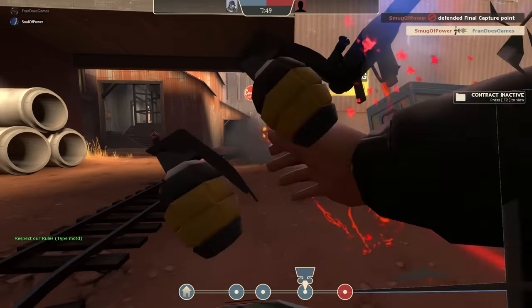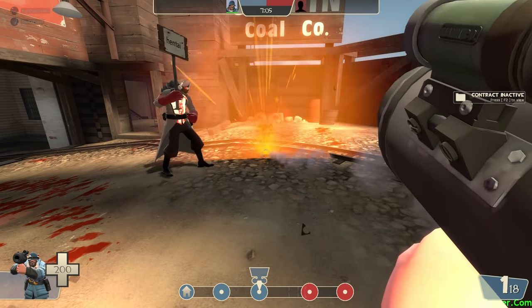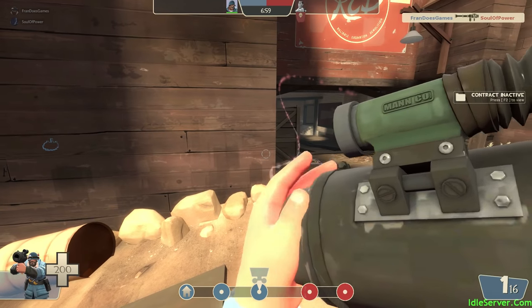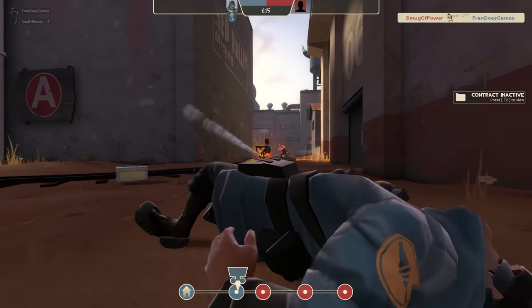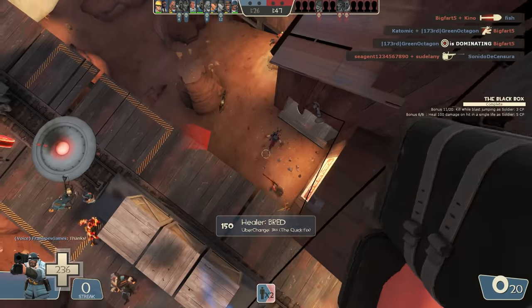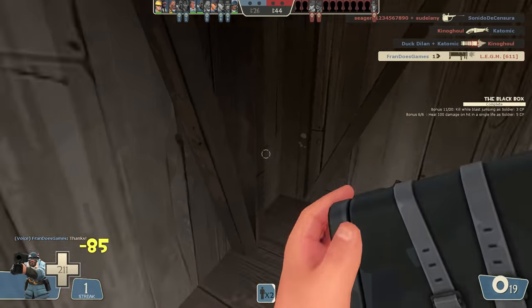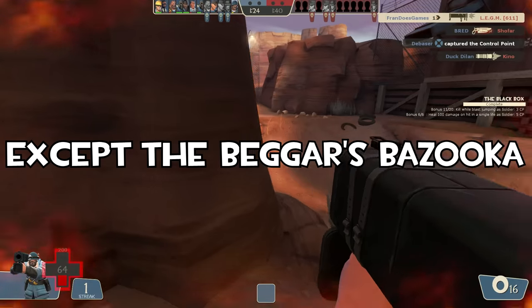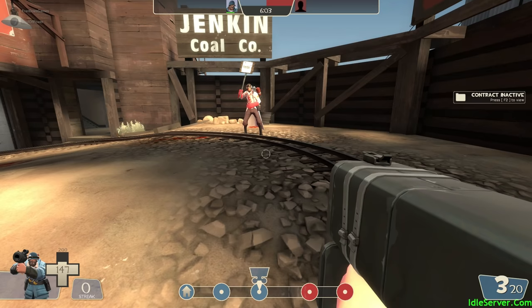As long as there's no engineer repairing it or if the Wrangler's active. The only problem with the Direct Hit is that it can do a lot less splash damage. Unless you're really good at aiming, it's gonna be really hard to hit your enemies with the Direct Hit. I'm gonna admit it — I'm a soldier main, but I actually suck at using the Direct Hit. The only time I use it is when I see a sentry in my way and I just use it to get that thing out of my way. As for the Black Box, you gain health back and you still get your splash damage. Something I notice is the other rocket launchers have more clip size — even the Rocket Jumper, a weapon that's not even a weapon at all, has a bigger clip size compared to the Black Box.